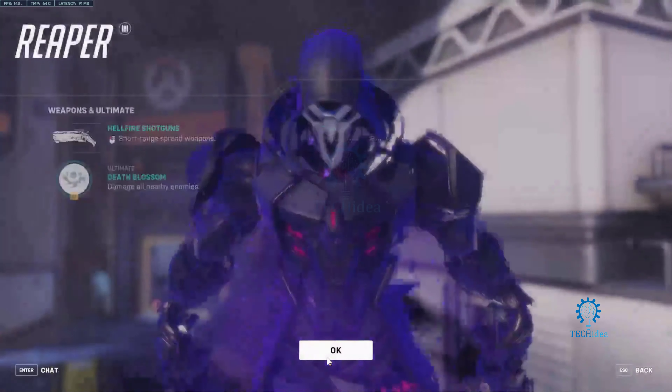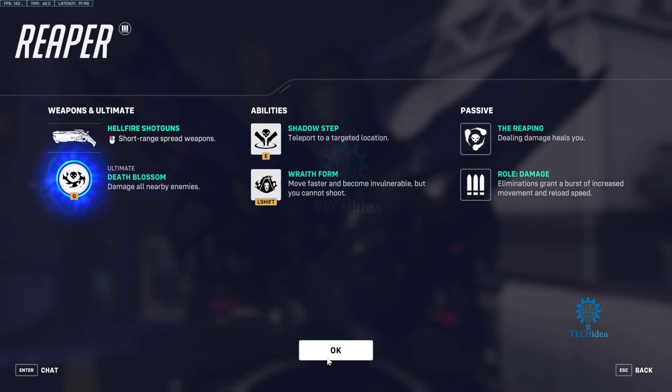Reaper has a few abilities. First and foremost, we're going to start with Reaper's main weapon — the Hellfire Shotguns. It's two shotguns, one in each hand, and they're very good and a little strange.